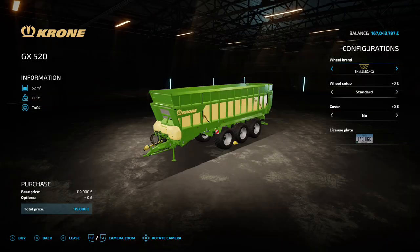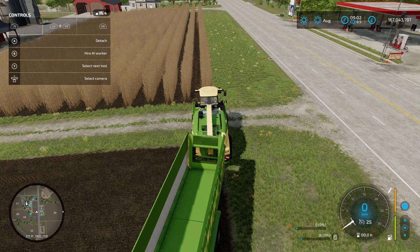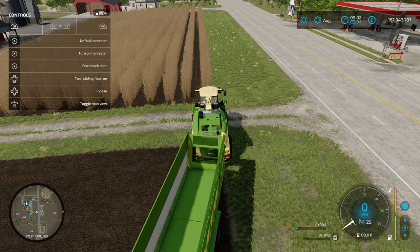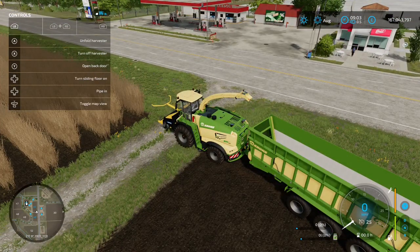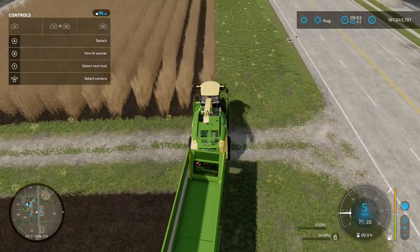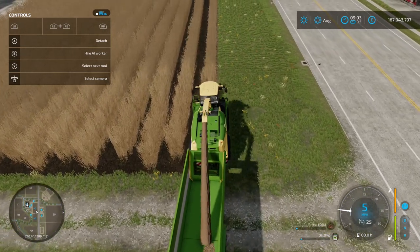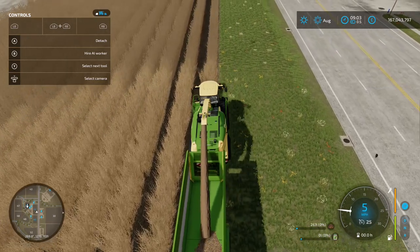We've also got the Krone trailer, because this is the one that hooks up to the back of that forage harvester. If you've gone for a different harvester that doesn't hook up to a trailer, you can always pull one alongside with your tractor. Once you're set up, do LB and Down to put the pipe out so it shoots the wood chips into the back. Then turn on the harvester, lower it down, and away you go. Having the worker plant for you pays off here because you've got nice rows with a gap in between.